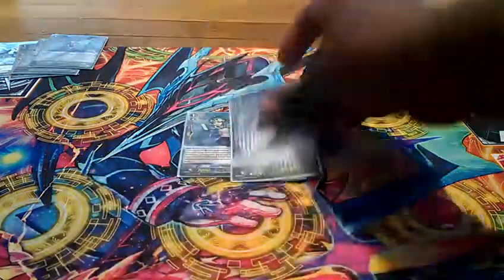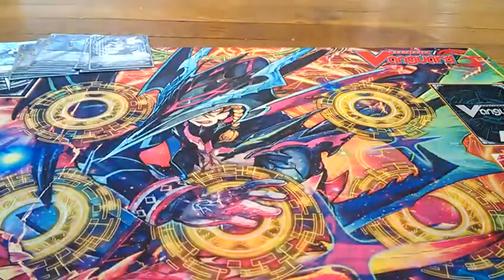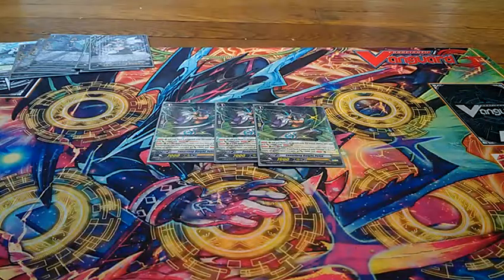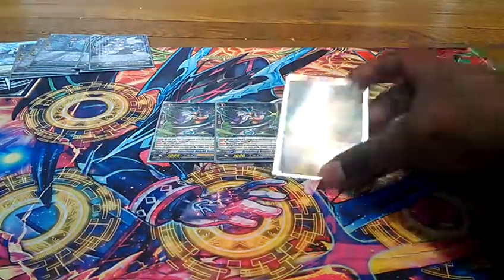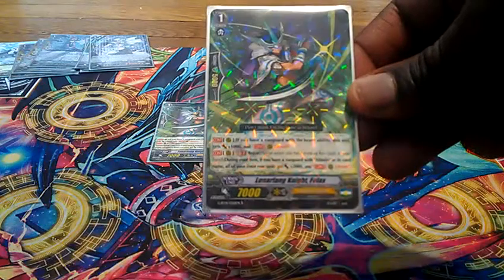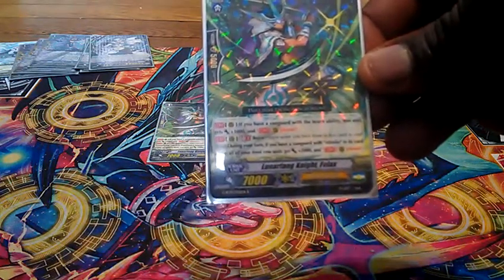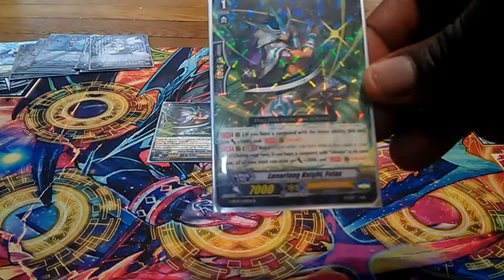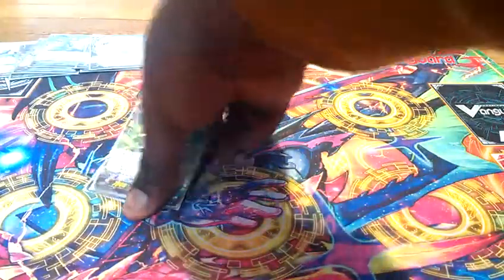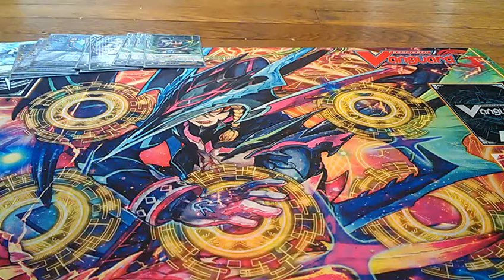Then I run three of the Stridefather Seyfert — everybody knows what Stridefather does at this point. And then finally I run three of the new card, Lunar Knight Felix. He's really good — basically a Grade 1 version of Red On. His skill, Continuous: if you have a Vanguard with the Brave ability, this unit gets an extra 1k and resist. His second ability, Continuous, GB2 Brave: during your turn, if you have a Vanguard with Alt Mile on its card name, all of your units in your front row get an extra 2k and resist. So it messes up those G-Guardians that like to mess with your field — specifically Narakami, Kagero, Gear Chronicle, all that jazz.